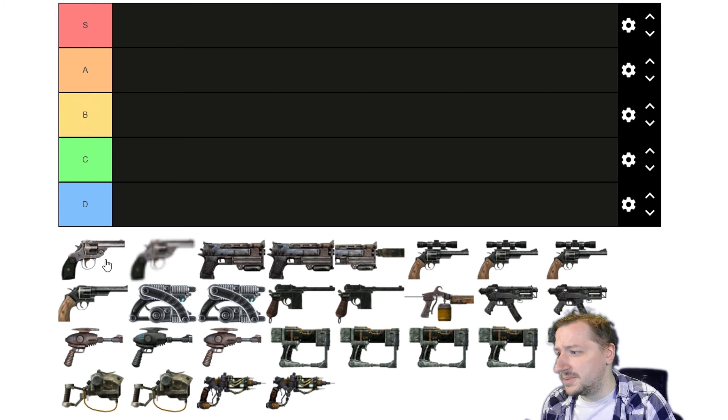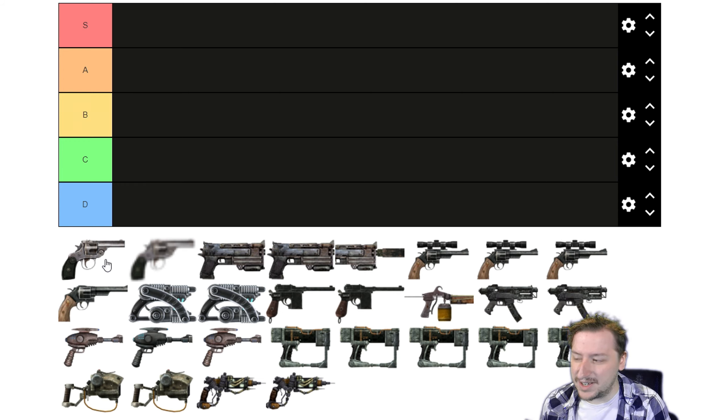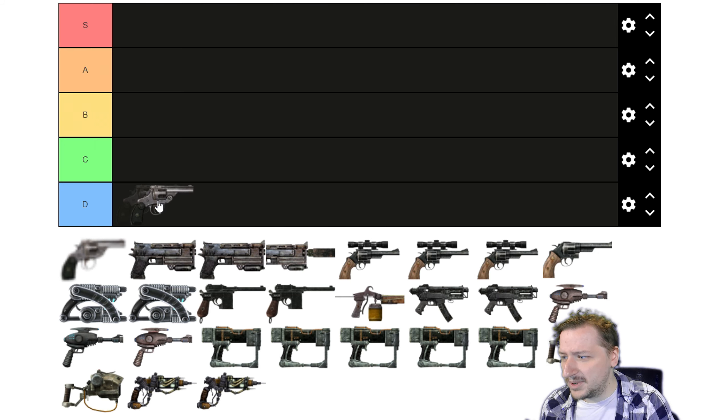Our very first pistol is the .32 pistol. You can find this one pretty much anywhere in the wasteland — a lot of raiders and wastelanders have it. It's pretty bad: it does low damage, although it has a pretty fast rate of fire and you can reload it very fast too. But with such low damage it's usually not worth taking, and it takes the same bullets as the hunting rifle, which is a far better choice. I'd put this one into D tier. It's kind of cool — I like that you get a break-action revolver — but it's not a good weapon to use at really any time.